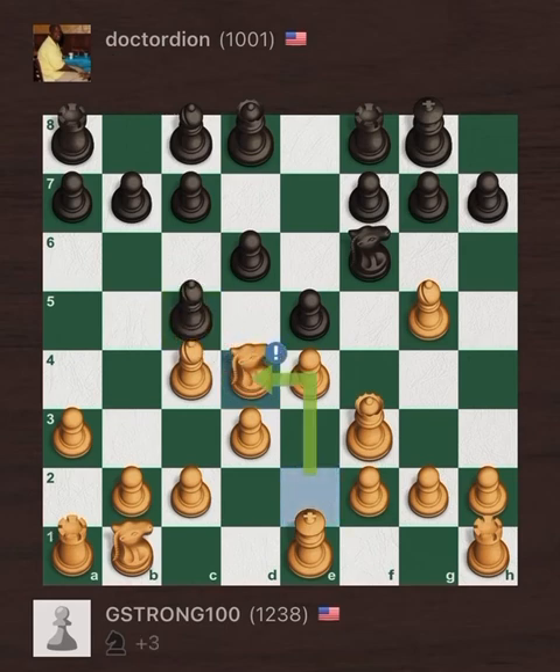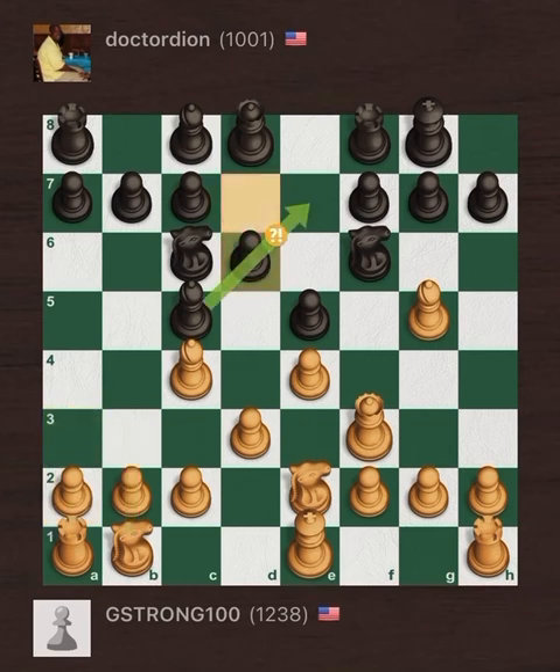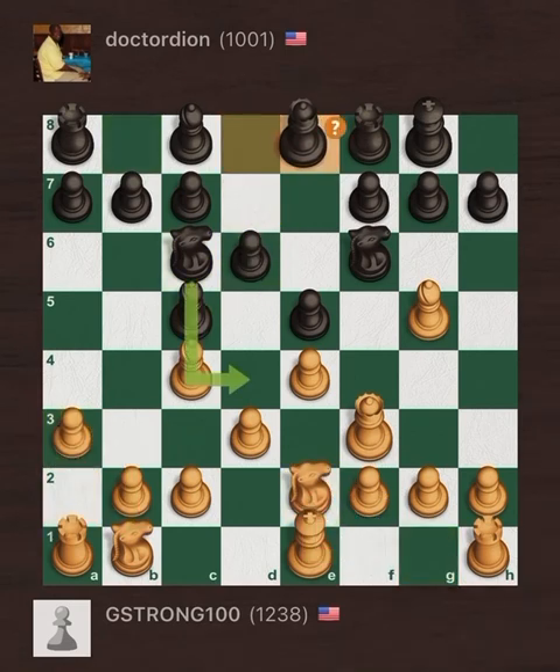But let's go back to Queen E8. That left G-Strong with two attackers on the F6 Knight — the Bishop on G5 and the Queen on F3 — both attacking that F6 Knight, which is only defended by the lone pawn on G7. Advantage G-Strong 100, and he took advantage, gobbling up the Knight. Great move.